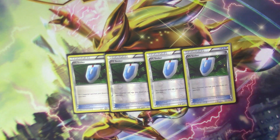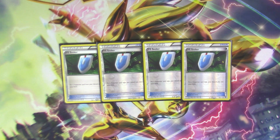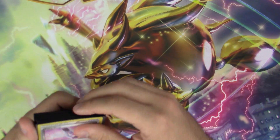The even more expensive uncommon item would be four copies of VS Seeker. Unfortunately there is no avoiding these — you need all four copies of VS Seeker, especially now in the new rotation. We're losing Battle Compressor to help discard our supporters more easily, so four is definitely an absolute must to get your supporters back into your hand.